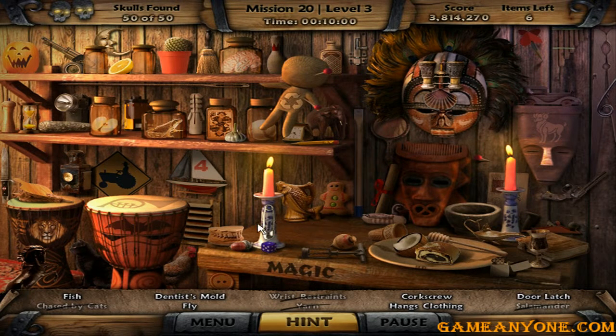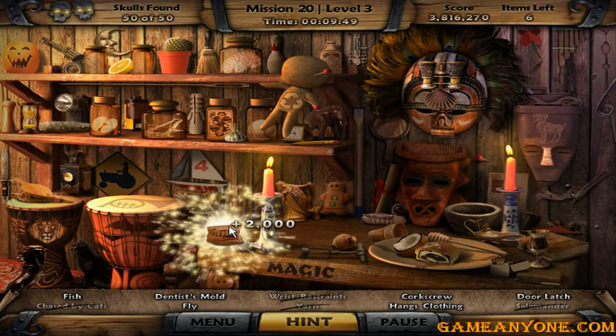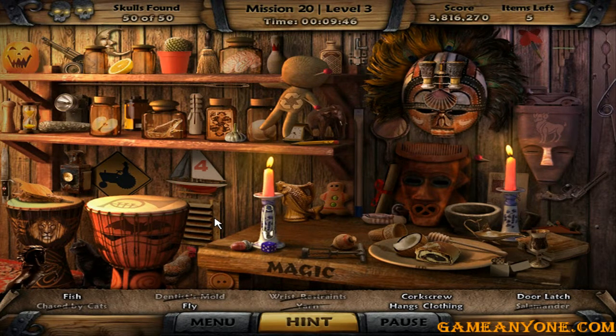These are the handcuffs, alright. This is the mold. Fish and fly — fly's not easy. Corkscrew, door latch, alright. Yeah, fish should be easy to find.